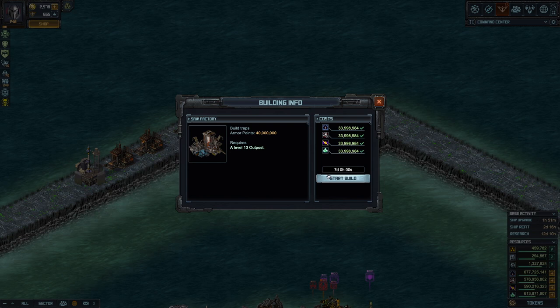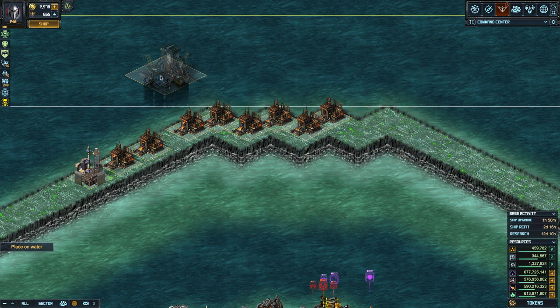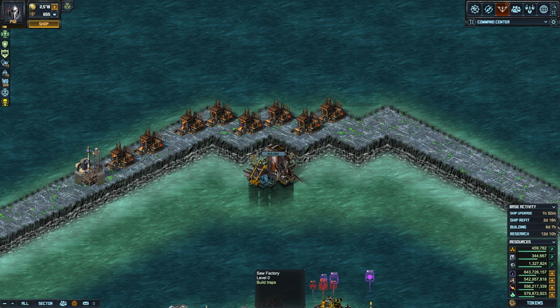If you have an officer you're going to get a 10% discount on that time. I'm going to click Start Build and you can put it wherever you want within the yellow line — it doesn't matter if it's outside protected. It's not a strategic building; it doesn't count towards a win or a loss in a base attack. With an officer, instead of seven days, the building will take six days, seven hours, and eleven minutes to finish.